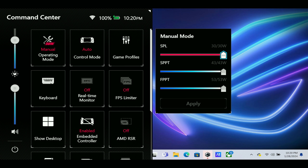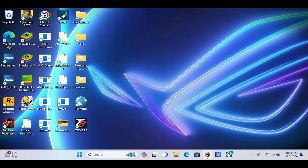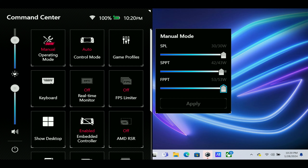Now by doing so, if you hit Command Center and go to Manual, you can change this on the fly. This has been a requested feature, so it's pretty cool to see. Once you get what you want, just hit Apply and you're good to go. You can remove it and continue gaming — it's right there to adjust on the fly.